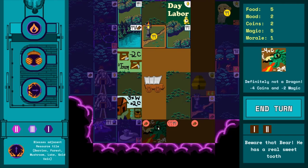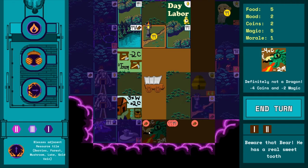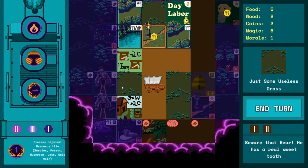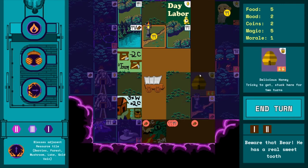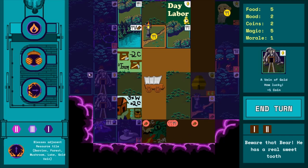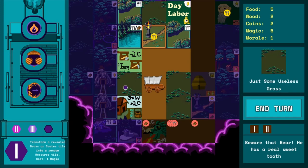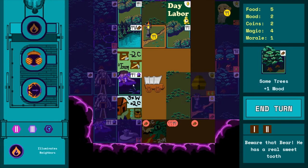This guy has reared his ugly head — definitely not a dragon. Shout out to Jacob. He requires four coins and two magic, so he's kind of like a mini boss. We have the magic but are short two coins. Luckily there are some gold veins nearby. We can see our road turns ahead, so we'll have more turns to collect the honey still. I use my transformation spell again hoping for something good — we get a mushroom, so we can light this up.